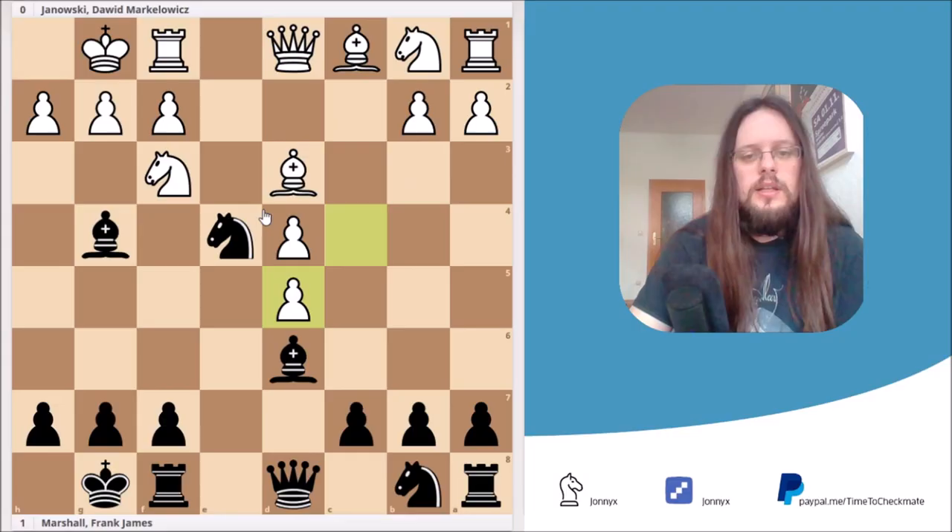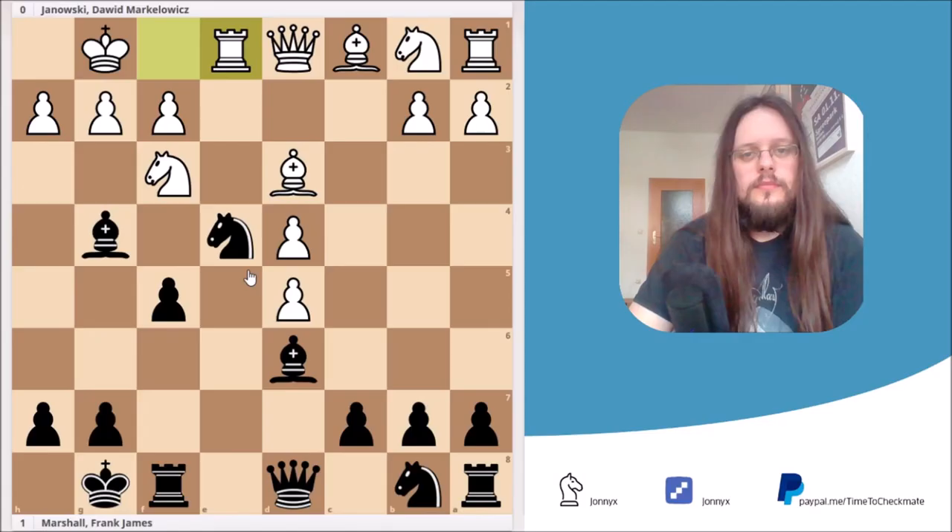Here White simply captured the pawn on d5. And here Black played f5, because the knight on e4 was hanging. And now comes a mistake — White plays rook to e1, which gives Black the opportunity to play a nice tactic.